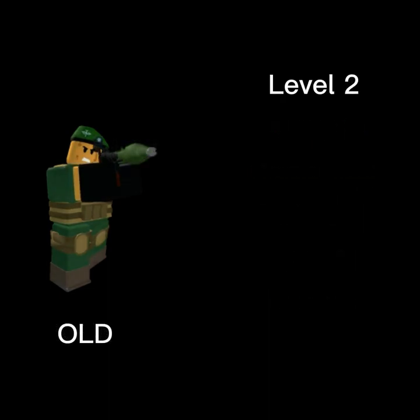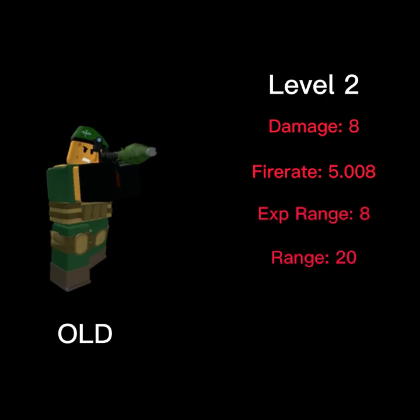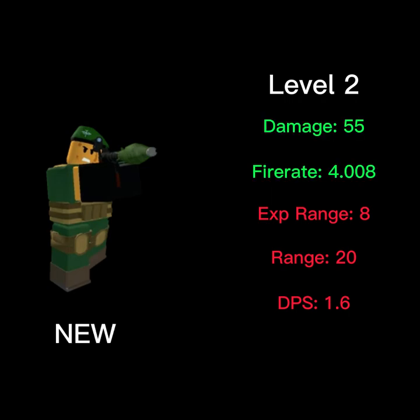The level 2 Rocketeer used to have 8 splash damage, a fire rate of 5.008, an explosion range of 8, a range of 20, and a total DPS of 1.6. And now it has 55 splash damage, a fire rate of 4.008, an explosion range of 8, a range of 25, and a total DPS of 13.72.